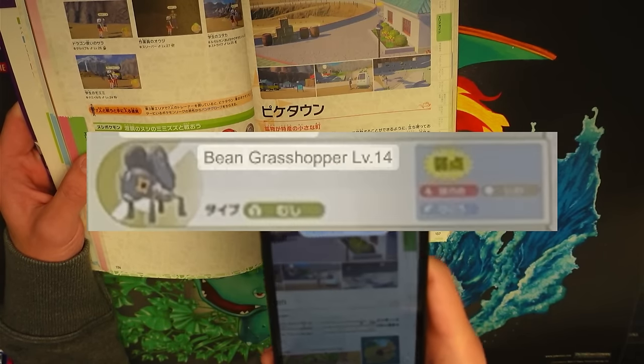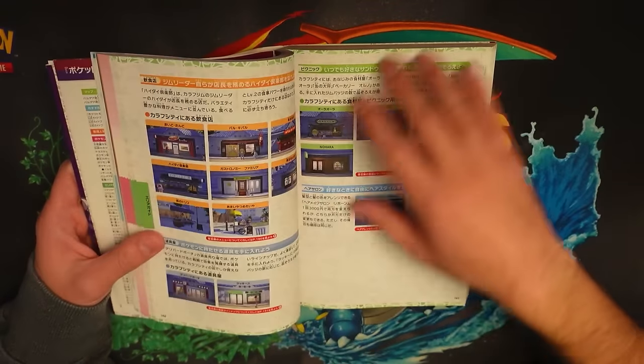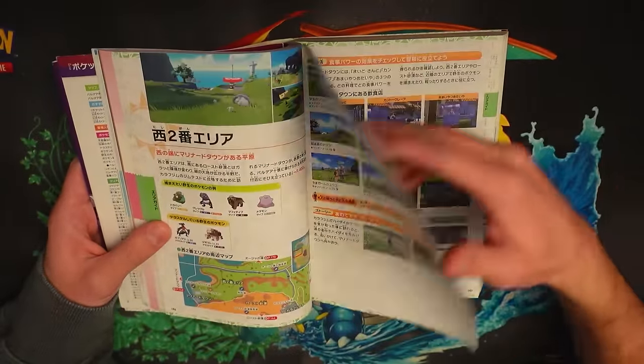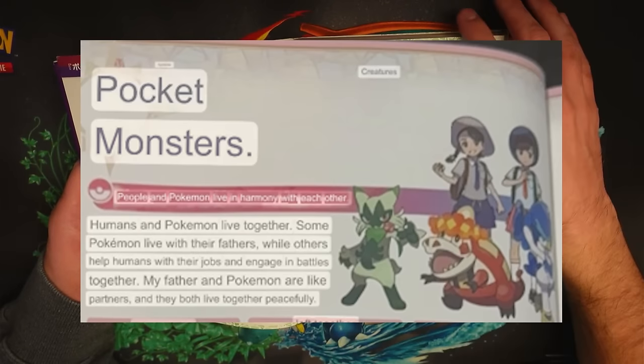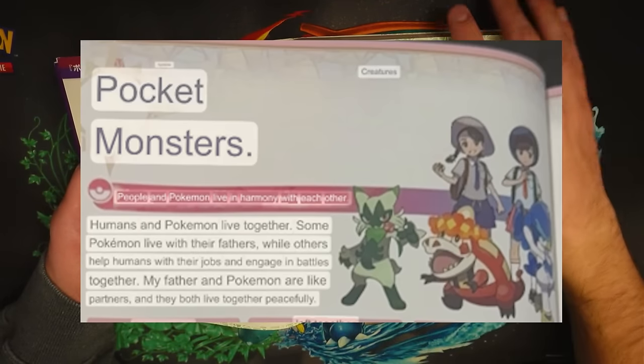Pokemon's names are messed up, attacks are messed up, and most translations aren't very accurate. The introduction pages have a few funny translation errors like calling Terastallization 'terrorist Pokemon' and calling Pokemon 'pocket monsters' a lot, which is what they're called in Japanese anyway, but it still explains all the basics needed to play a Pokemon game.